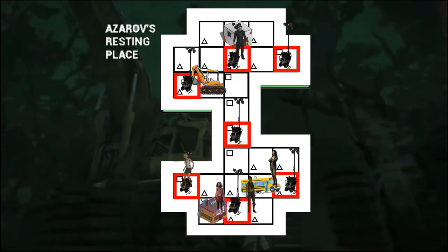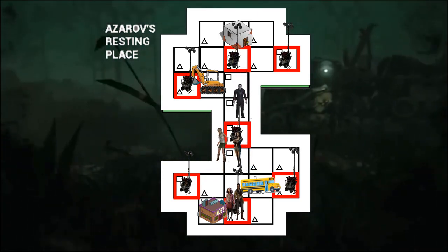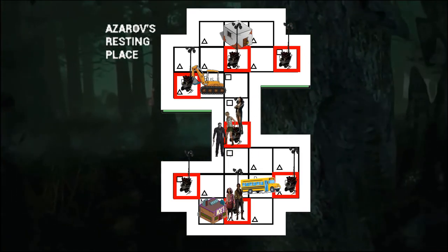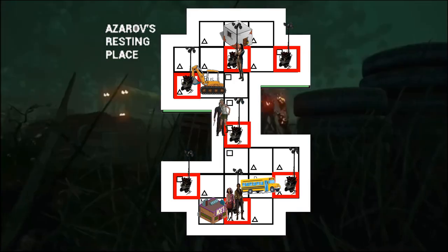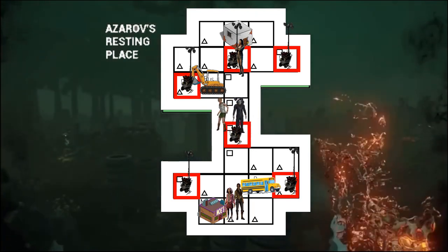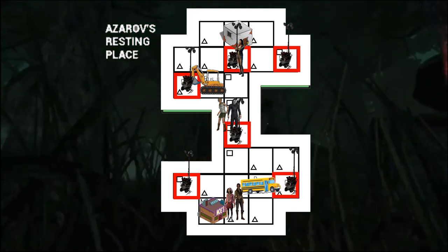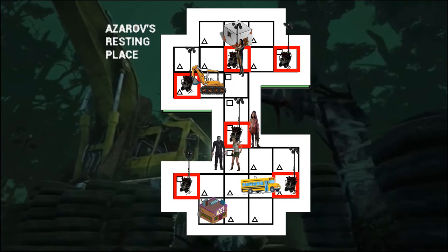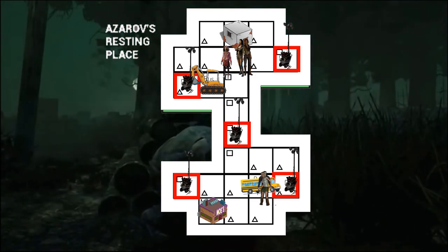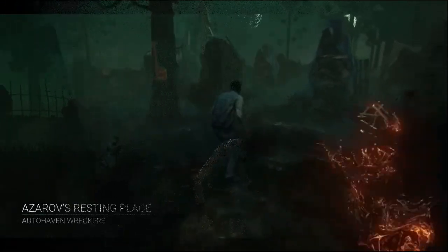What if one of the two survivors trying to evade the killer gets spotted and chased? The survivor in chase only needs to loop the killer for 10 to 20 seconds before the first generator pops, because those survivors have been working on it since the start of the trial. Once they hear that generator pop, they lead the killer towards that section of the map. Meanwhile, the survivors who just finished that generator head to the other side and help finish the second priority generator. Those three survivors finish it with plenty of time to save the hooked survivor before they go into struggle phase.